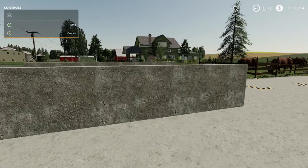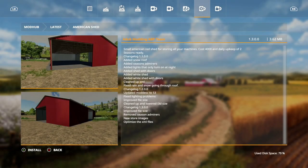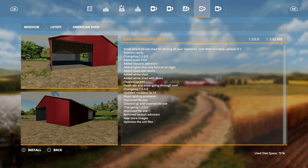Now for the updates. First, American Life of Farming — the Xbox issue has been sorted, which should fix the roads. Let me know in the comments if it fixed your roads. Next, the American Shed by A-Dub Modding: improved file size, removed seasoned admirers, new store images, and optimized XML.